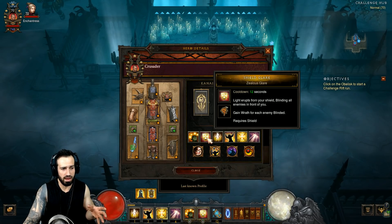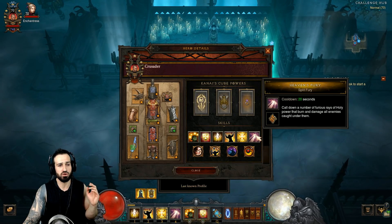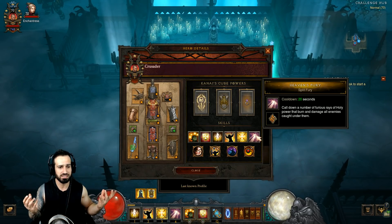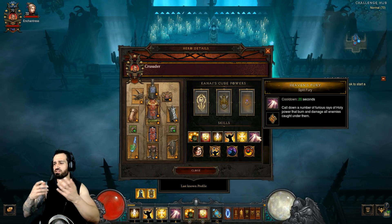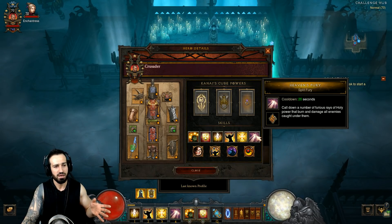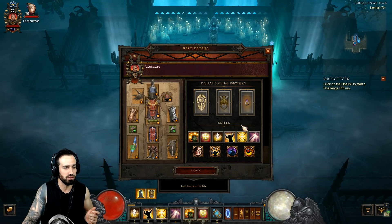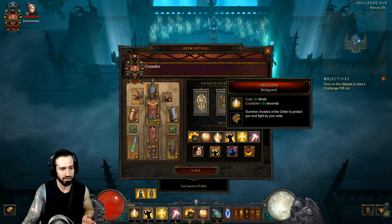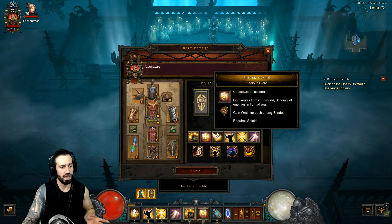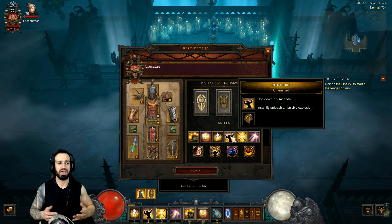If you're running low on Wrath and not coming across an elite or dense packs anytime soon, use Heaven's Fury when it's up. Heaven's Fury is free — it doesn't cost any Wrath. You cast it, it summons Rays of Light, and if enemies come across it they'll pretty much instantly die. It's very handy but not even necessary. You can pretty much just use Laws of Valor, cast your Phalanx (which won't cost too much Wrath), use Smite to kill stragglers, and then Condemn whenever you come across dense packs and elites.